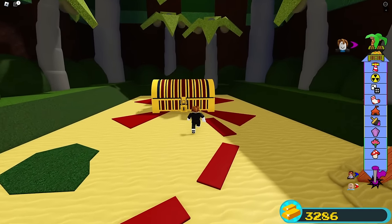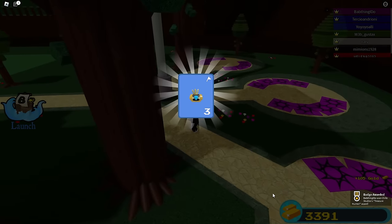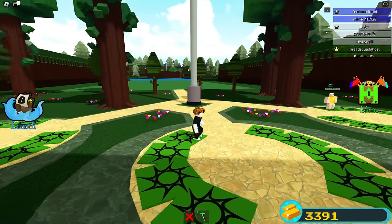We click that and drop down and now we get 100 of these blocks and 1,000 gold, so we're at 3,200. We collect the chest and get 105 more gold, plus we got a couple of badges and so many chests.